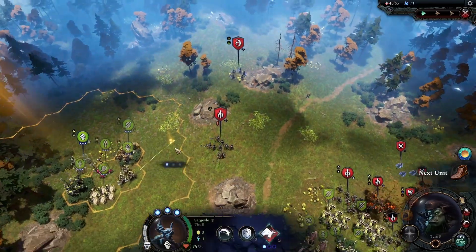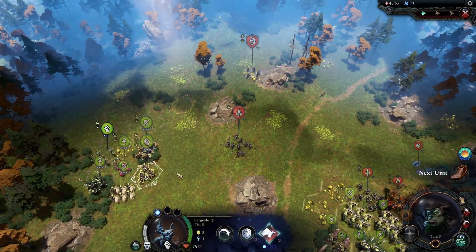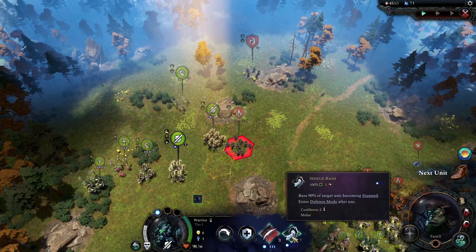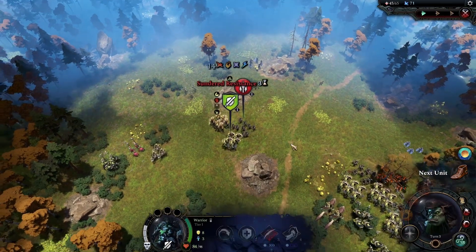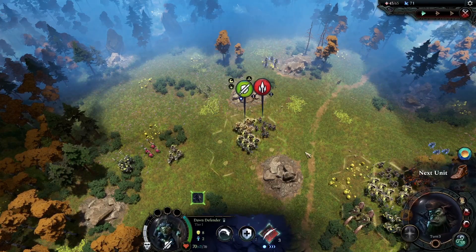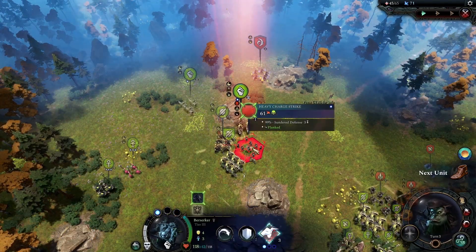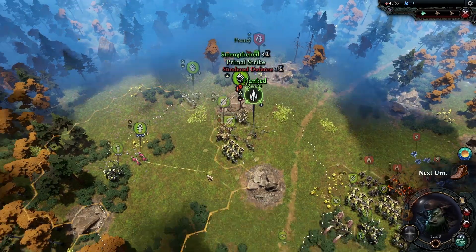I guess we're going to try to get to this Arcanist with our Berserkers. Let's see if I can shield bash — oh no, that's the Dawn Defender, he can't shield bash. You can shield bash. Stunt — awesome! Let's just do a regular melee attack there. Let's try to kill that one. The shield bash wouldn't have been necessary — never mind.